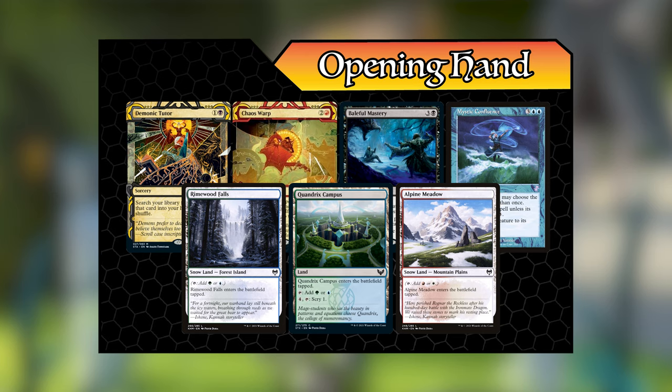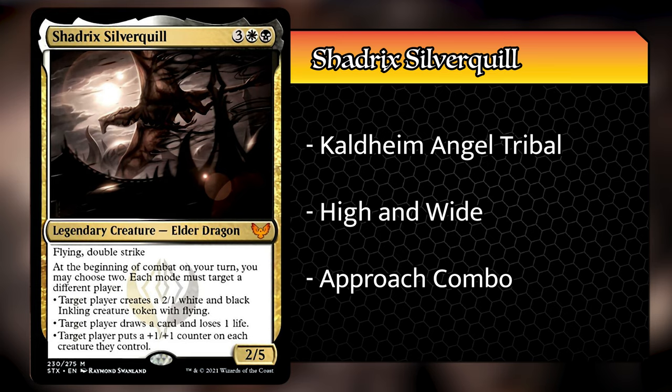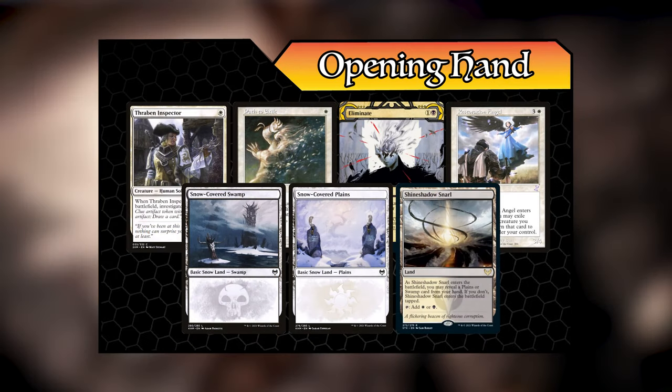You may be thinking that doesn't work with Cody since you can't play permanent spells, but I have a lot of ways of using removal to get rid of Cody so I can play Laboratory Maniac and win. My opening hand was Baleful Mastery, Chaos Warp, Mystic Confluence, Demonic Tutor, Alpine Meadow, Quandrix Campus, and a Rimewood Falls. Hey everyone, this is Caleb. I am playing Shadrix Silverquill as my commander. Angels and other flyers are still the strongest creatures in Silverquill colors, so I've got a lot of cards from Kaldheim — mostly angels.